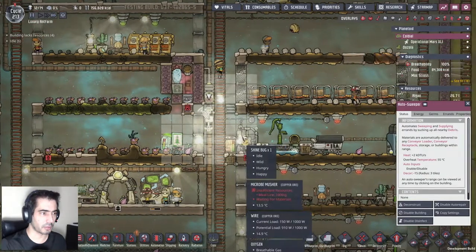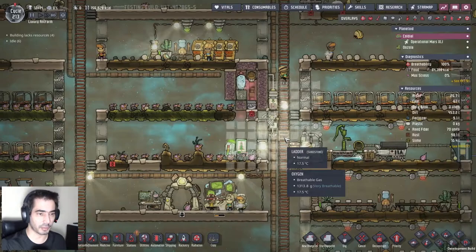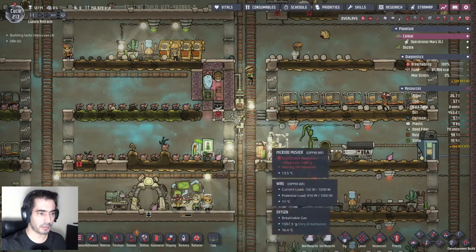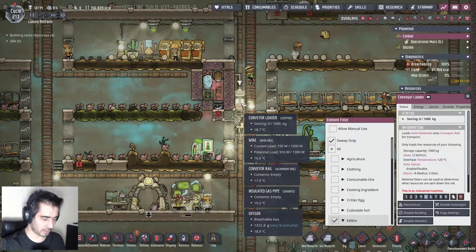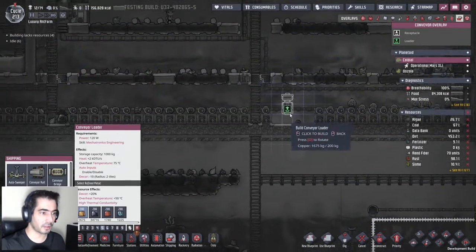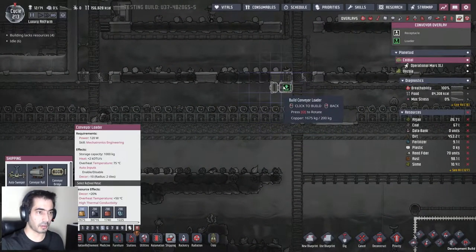Okay, things need to change - I forgot about this. I'm gonna grab the ingredients that I have here and place them there, but the ingredients need to come to here from another place. I can grab this and place it there.